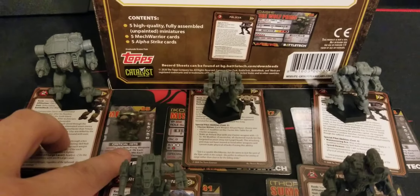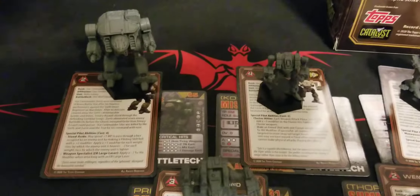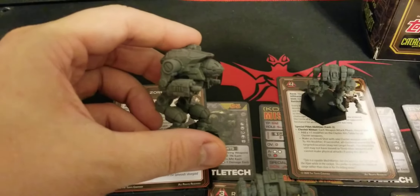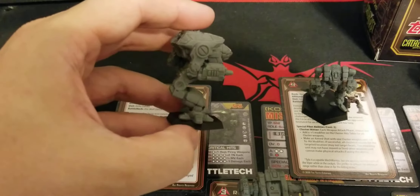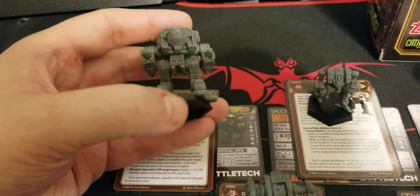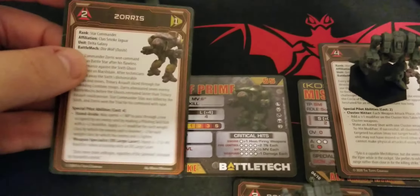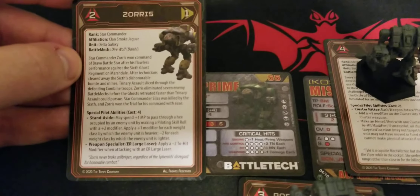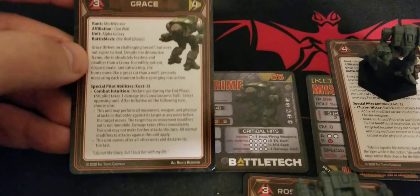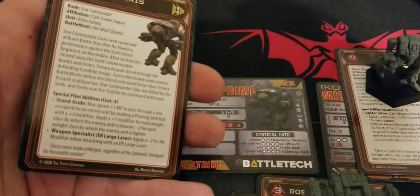So for that version of the game too. I've got these organized — at least I think correctly — so let's get that out of the way, focusing on the unboxing aspect and taking a look at the mechs themselves. Catalyst has definitely done a great job over the last few years getting these out and making them look really good. Here we have the Alpha Strike card and the MechWarrior card — Zorus on one side for Clan Smoke Jaguar, and on the other side Grace for Clan Wolf. Love that these are double-sided, so you get two characters on each one.